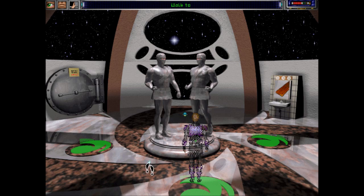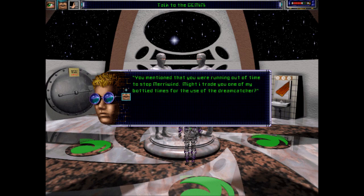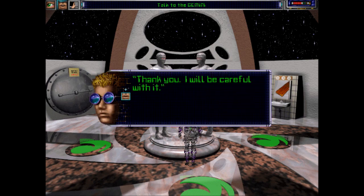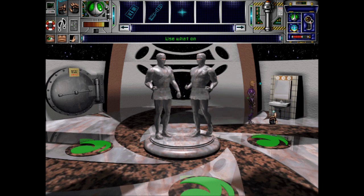We're in the room with Castor and Pollux. We need a reason, so instead of pleading, we can offer a loan. 'You mentioned that you were running out of time to stop Maryland. Might I trade you one of my bottled times for the use of the Dreamcatcher?' 'Now you are talking value for value. We accept. The Dreamcatcher is yours for a time.' Thank you, I will be careful. Now we can use the Dreamcatcher to get the reflection of a stair step — and get an actual stair step. Now we have four stairs.